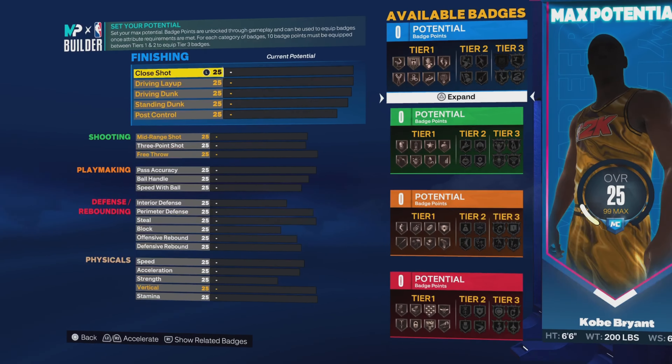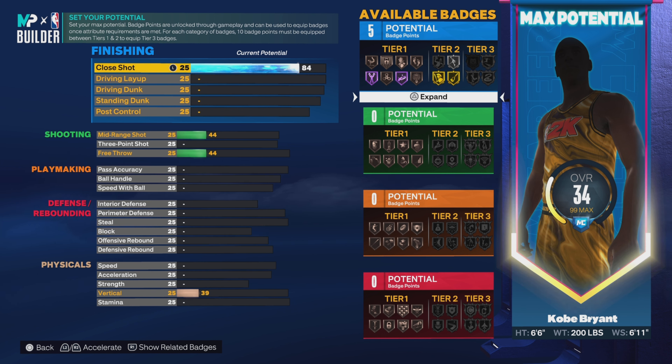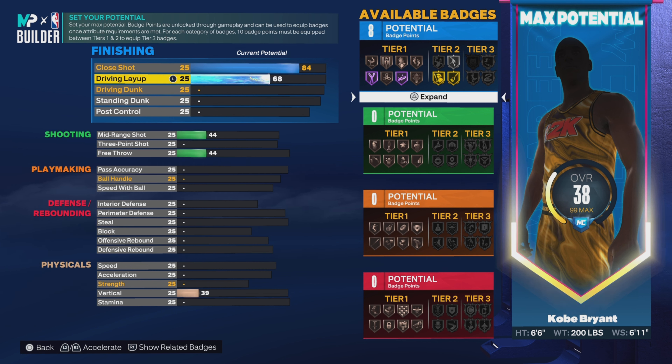Now onto finishing. The first thing — for close shot, put it up to an 84. Copy the exact attributes because you're not gonna get the build name or the replica if you don't type the exact attributes. For driving layup, put it up to a 90. Now, before we go further — this build cannot get contact dunks, so I'm going to show y'all.